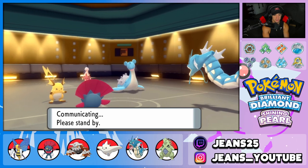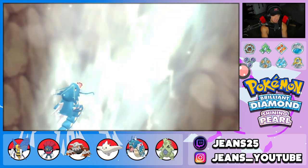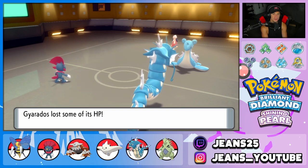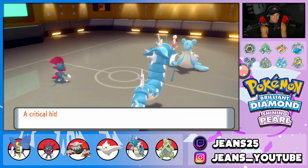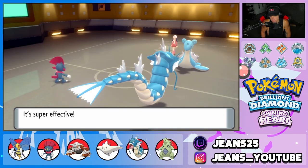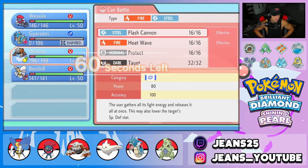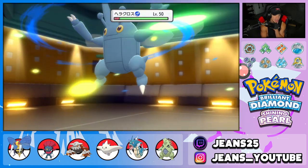Lapras comes in after the Volt Switch. Raichu dies to Dragon Dance Waterfall — see you later. Lapras goes for Freeze-Dry which is super effective and finishes off Gyarados. At this point I'm bringing in Bejeweled — saving Heatran for later. Beedrill flies out here. He sends Heracross back in — I think Heracross might be Sash'd but I could Icy Wind and take out Lapras or double down on something.